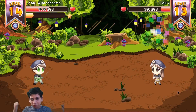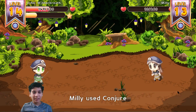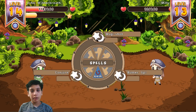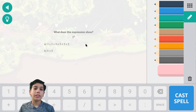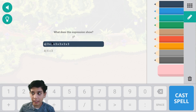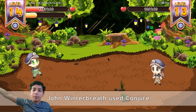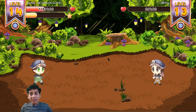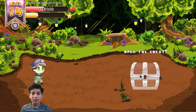Oh yeah! 50 damage - this person is almost dead. Let's use our spell - Conjure. What does 3 to the power of 6 represent? It represents 8 multiplication instances because it's 3 to the power of 6. Click enter and voila - correct! 90 damage! This person in the world took me a while to kill them. Let's see what we get from the chest.